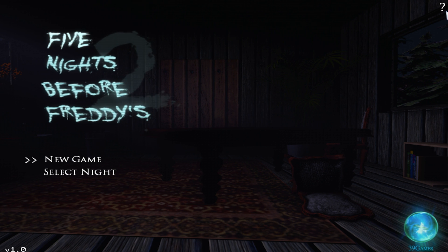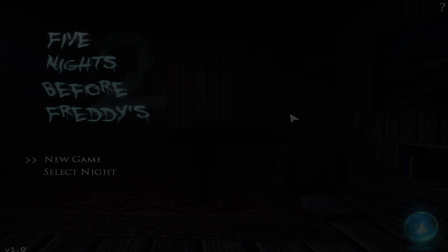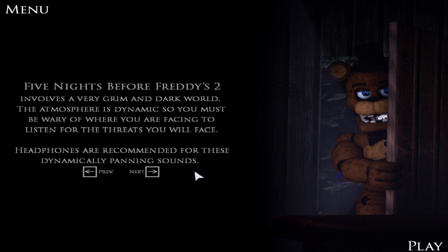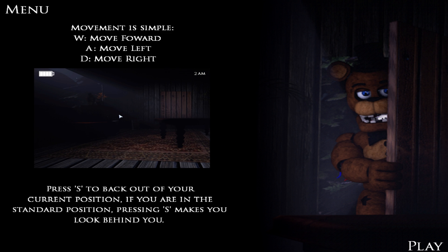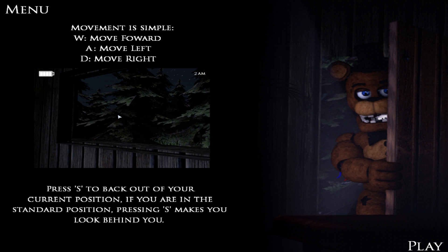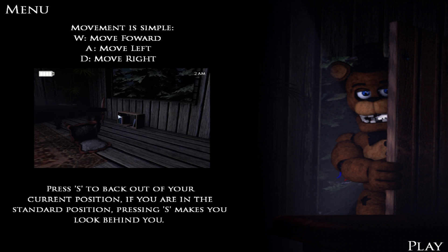Okay, it looks like there's a tutorial — yeah, I think we should definitely watch this. It looks like it's going to be quite a tough game. Five Before Freddy's 2 involves a very grim and dark world. The atmosphere is dynamic, so you must be wary of where you are facing to listen to the threats you will face. Headphones are recommended for these dynamically panning sounds. Movement is simple: W to move forward, A to move left, D to move right.